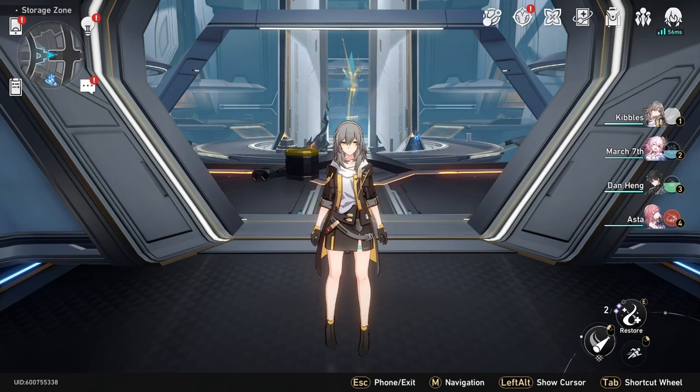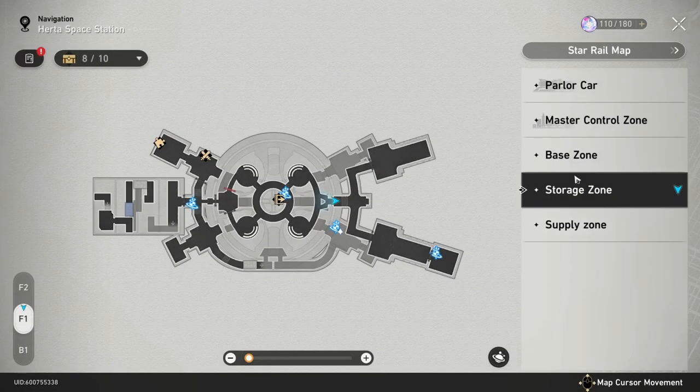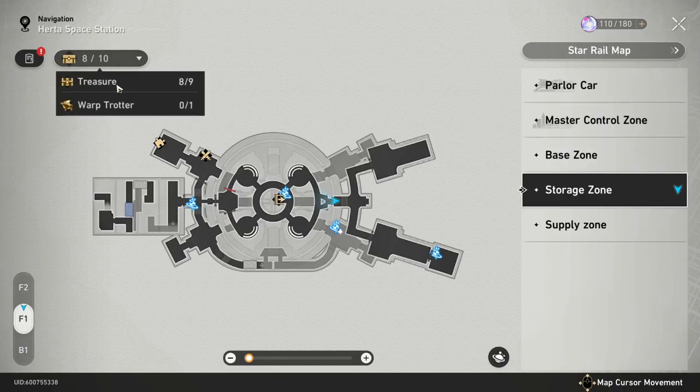I'm going to show you how to get all of the chests in the storage zone in Herder's Space Station. Not just the treasure and the warp trotter, but also all the fancy chests that aren't even included — this is a bountiful chest, things like that.